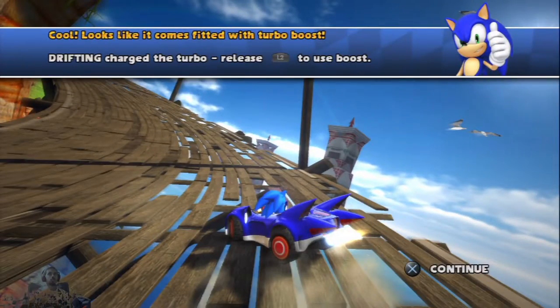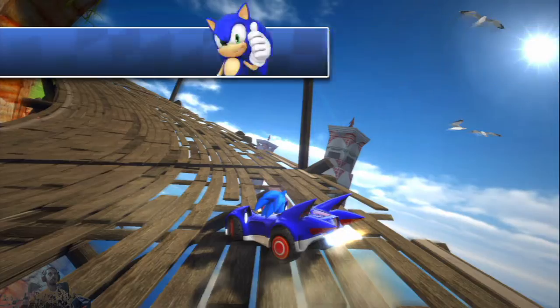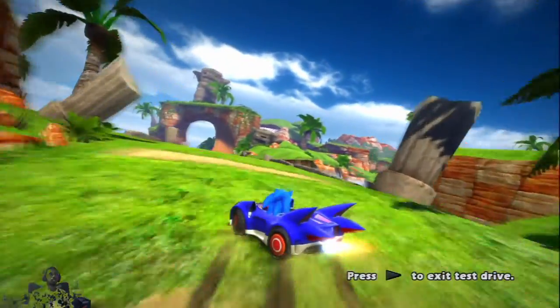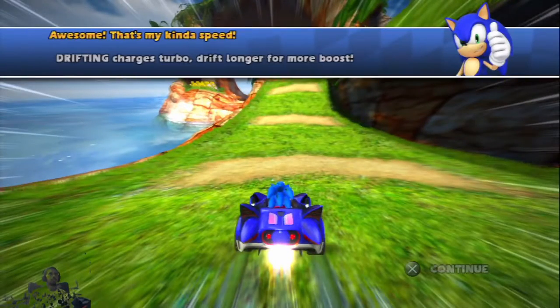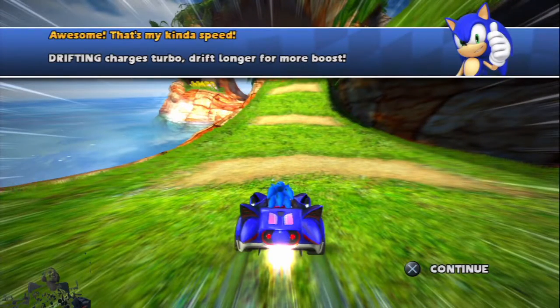This car comes fitted with turbo boost. Drifting charges the turbo — release L2 to boost. Awesome, that's my kind of speed! Drifting charges turbo: the longer the drift, the more boost you get.